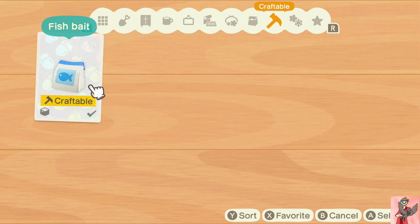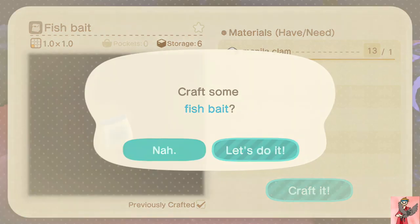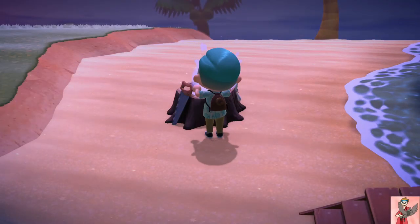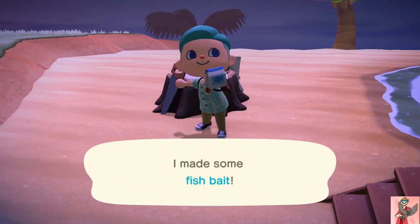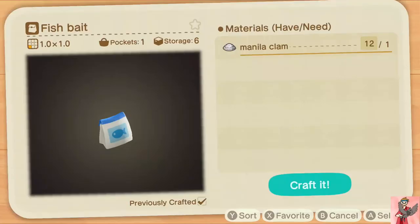Then head over to your crafting bench. You unlock this recipe on the second or third day on the island — as soon as you dig up your first manila clam, you should unlock this recipe, if not very shortly after. Make fish bait, and all you need is one manila clam. If you tap the A button, it will make you craft at super speed, so just keep making as many of these baits as possible.